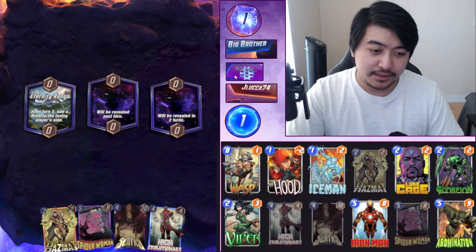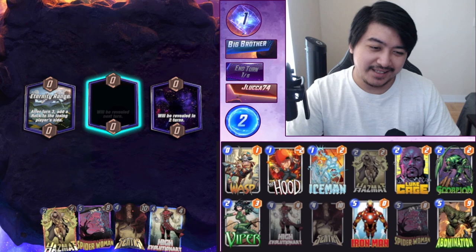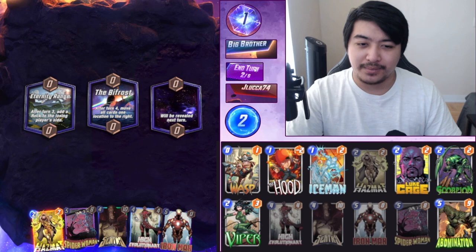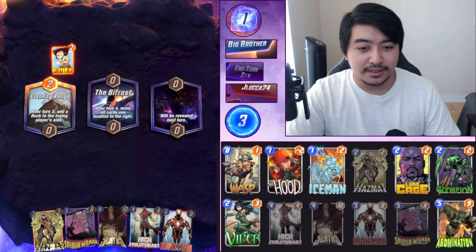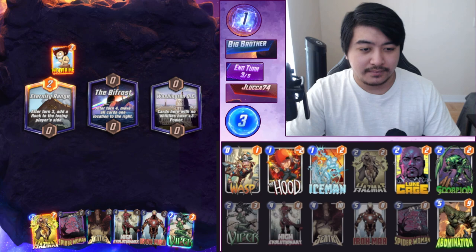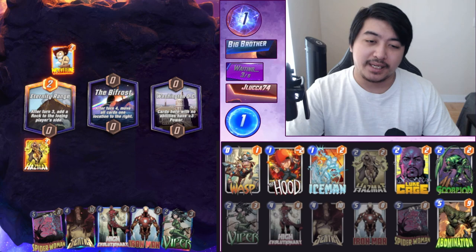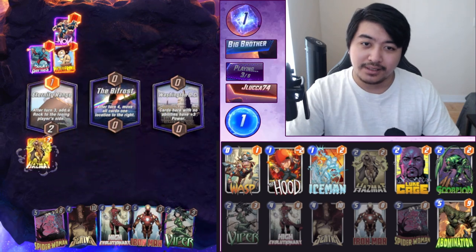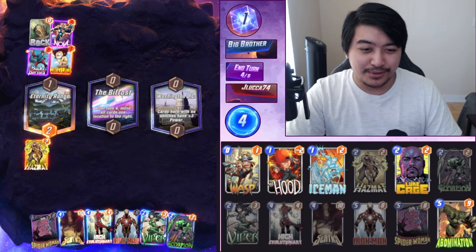Eternity Range - I was not a fan of this location when it first came out. Okay, we can't even play Hazmat, gonna have to skip again. Oh Wolverine. Okay, so we can play Hazmat now - we're probably gonna get a Rock, which is fine. Oh, we can get a minus three! Wait, does he get a Rock? Oh my gosh, that worked out perfectly.